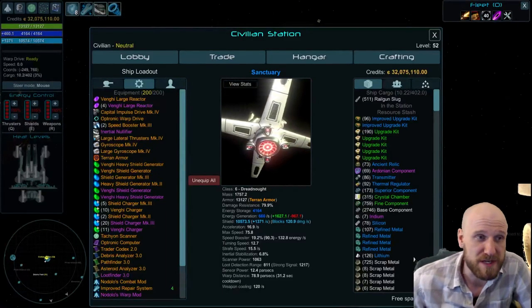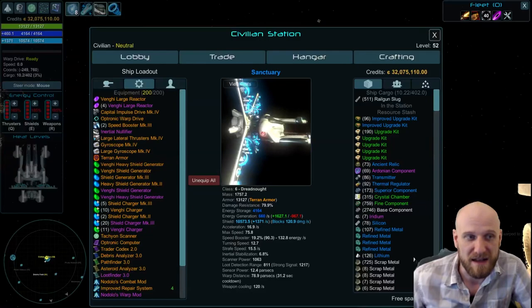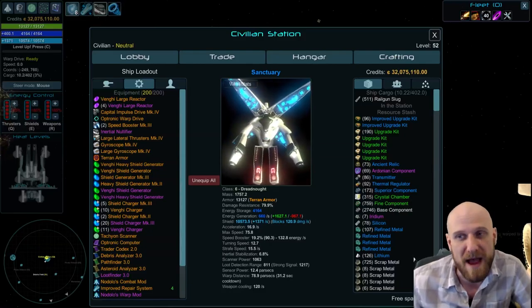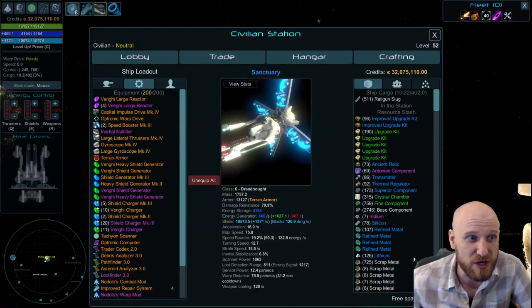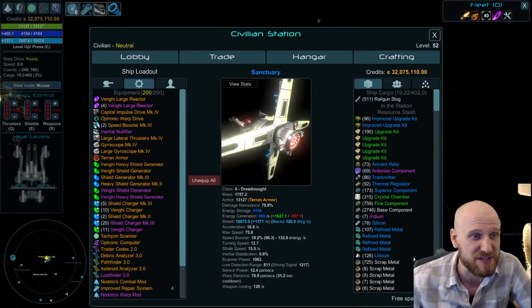Shield regeneration is the bulk of your tankiness and can be compared to the equivalent HP regeneration in a hull stacking build, as long as your shields aren't going down. Shield absorption is, in the best case, point-for-point equivalent to regeneration — for example, in a scenario where you're taking constant damage like from a beam weapon, or there's enough incoming damage that you're always maximizing your shield absorption. However, shield absorbers are currently straight up worse than shield chargers in terms of space efficiency for tankiness.